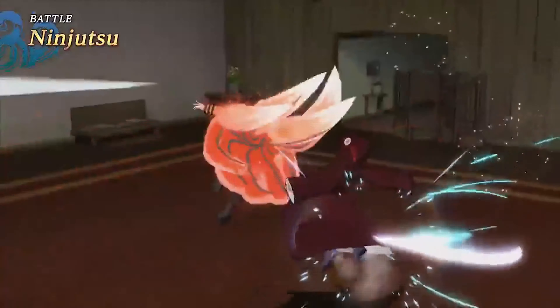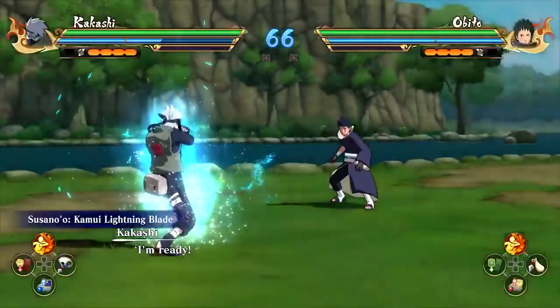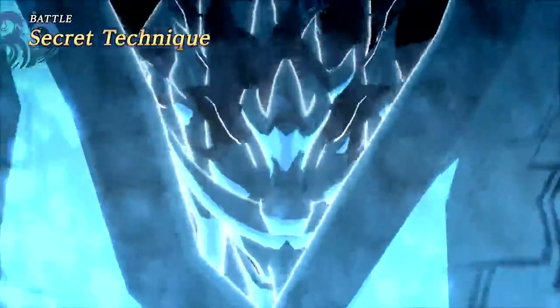When your HP is low, you can turn the tide of battle with Awakening Mode. In this temporary form, characters gain enhanced strength and abilities to stage a comeback. Save up your Chakra and unleash your secret technique.